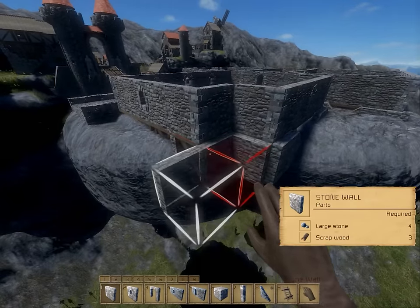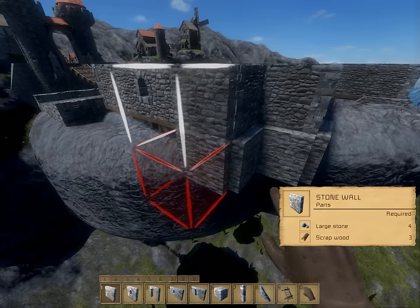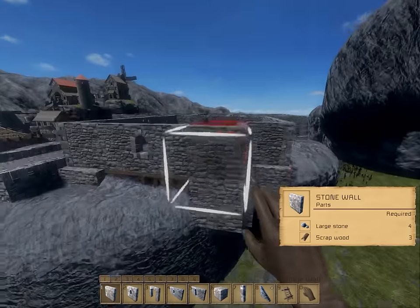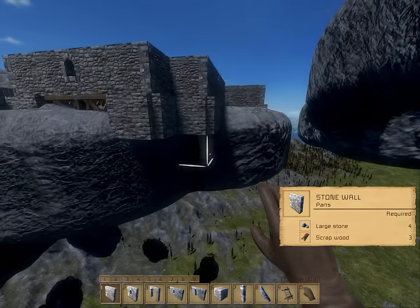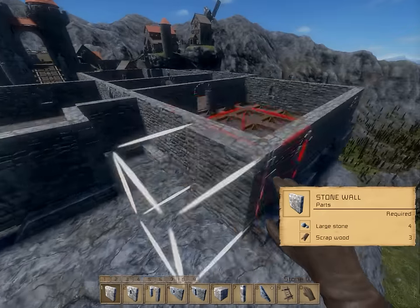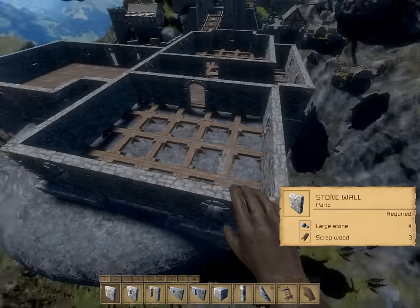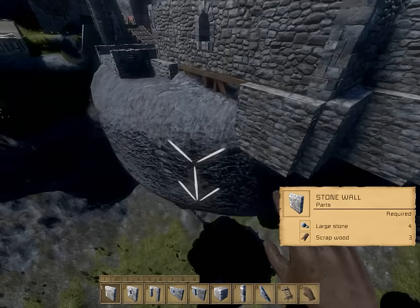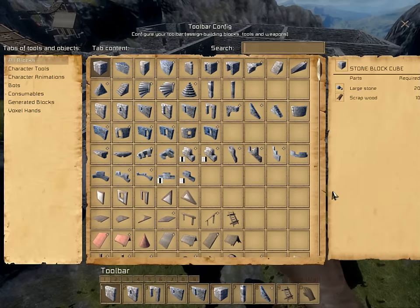Luckily, all these island shapes are never really final. So even if we have these overhangs here, there are ways to tie it into the island. You can expand the island a little bit just so it fits flat, and then do something else to make it look a little bit more jagged. So it's not a big deal that we have those there.